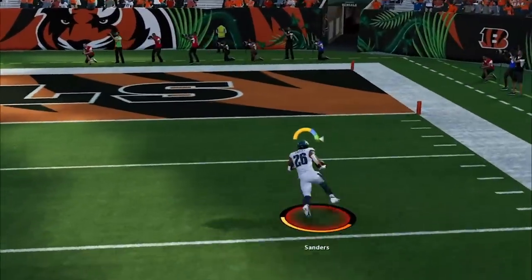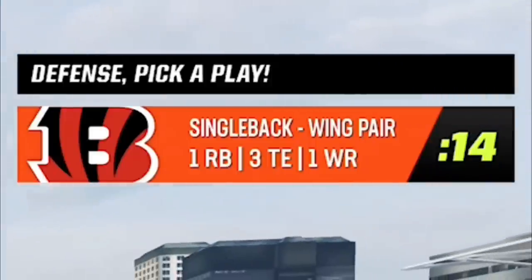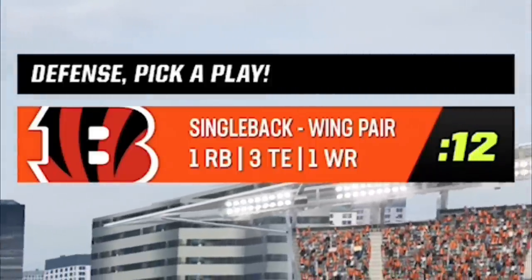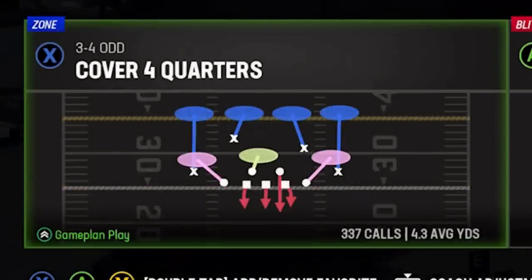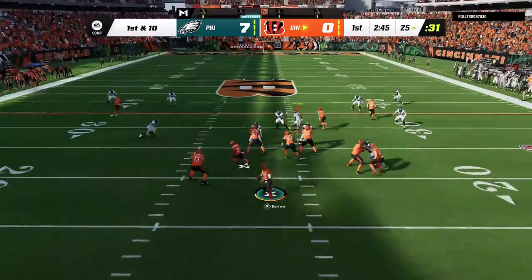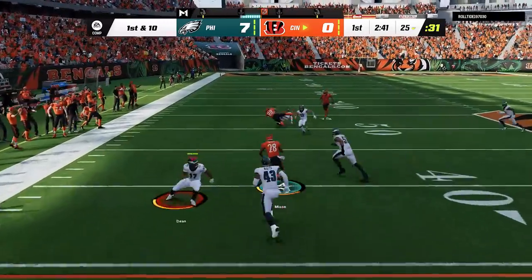If I had a faster running back that probably would have been a touchdown. On the next play I go right back to it and we walk it in for an easy score. On defense I'm using the same scheme from yesterday's video. If I see anything but shotgun I'm going to use my number one run defense, the 3-4 odd cover four quarters. The first play he runs is a pass play and he beats me underneath for a good catch and run — it's actually a really good pass defense too.